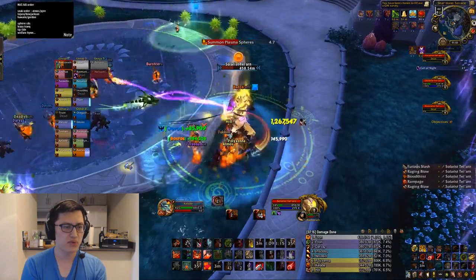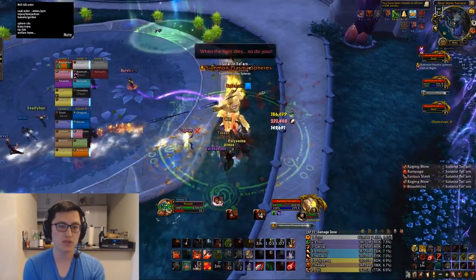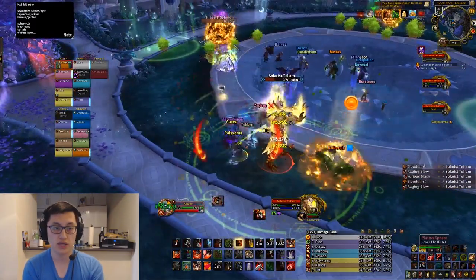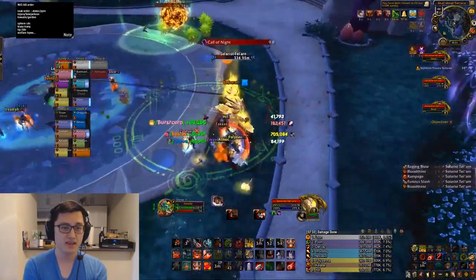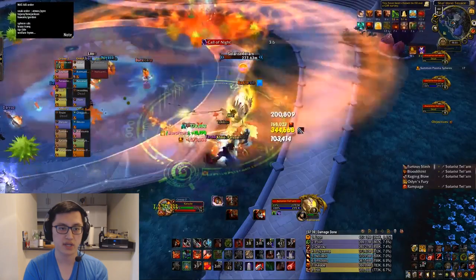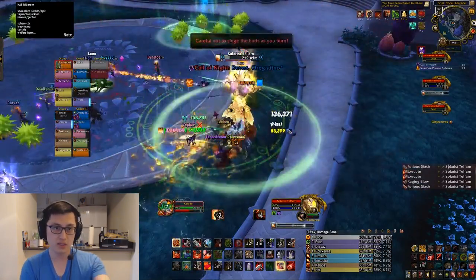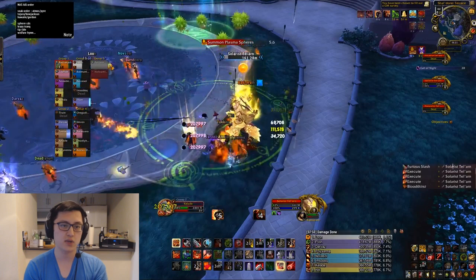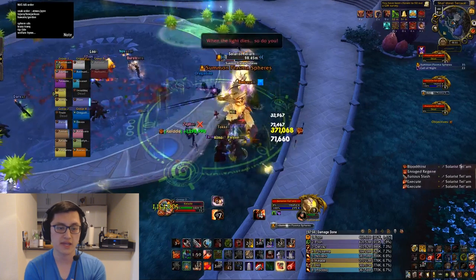We're getting close to the end of the fight. We do have some people dying off, but you don't need everybody up for this phase — you pretty much just need the ranged who are doing the mechanics. A lot of guilds sacrifice their ranged when they get that debuff; I forget what it's called, but it's what causes those little circles and spheres that go in towards the center. A lot of guilds sacrifice the ranged — I think this guild keeps them alive for the first set, but after that set, if you get that mechanic on you, you just purposefully die, because not only does that player take more damage, they also spawn more mechanics.